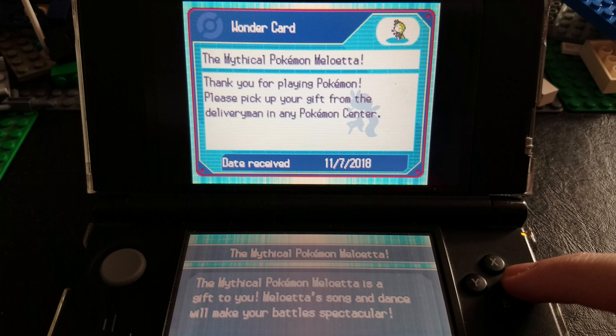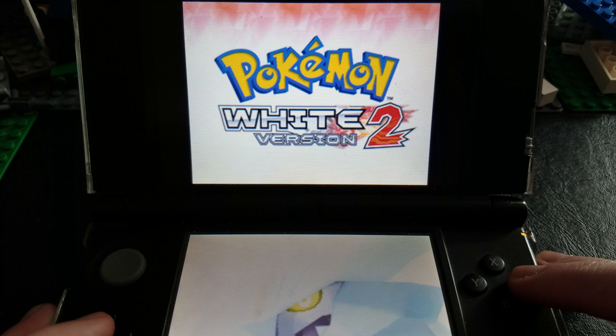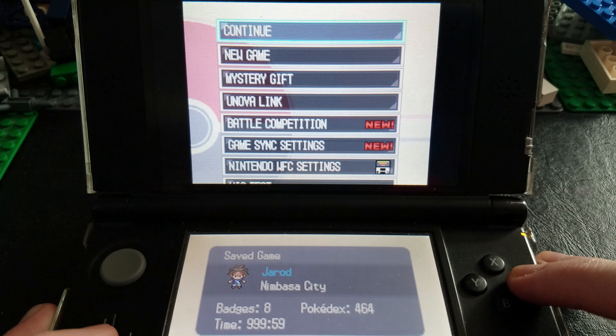Now we're searching for a gift — let's see what we can get. I've already tried this before. Oh hey — I got Meloetta! The Mythical Pokémon Meloetta. It says here: 'Song and Dance will make your battle spectacular.' Yes, I will receive that gift! That is awesome!